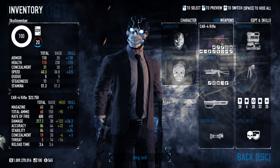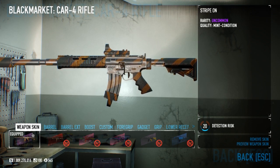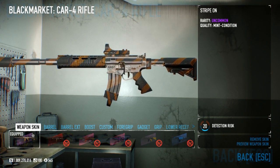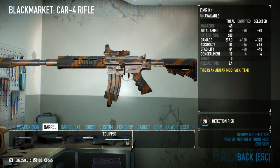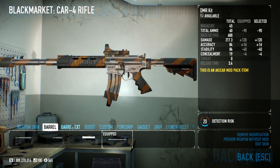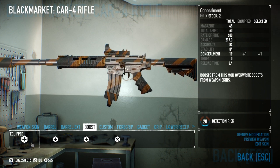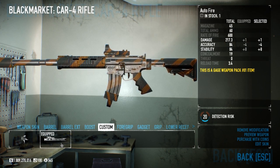Onto the weapons. The primary is the CAR-4 rifle — good damage output, though you'll need some achievements to unlock it. For the barrel, we go with the DMR Kit: this lowers the ammo count but raises damage by 120%, which you're going to need on Death Wish and One Down. For the barrel extension, we go with the Bigger the Better suppressor. For the boost, we take concealment to bring it down slightly.